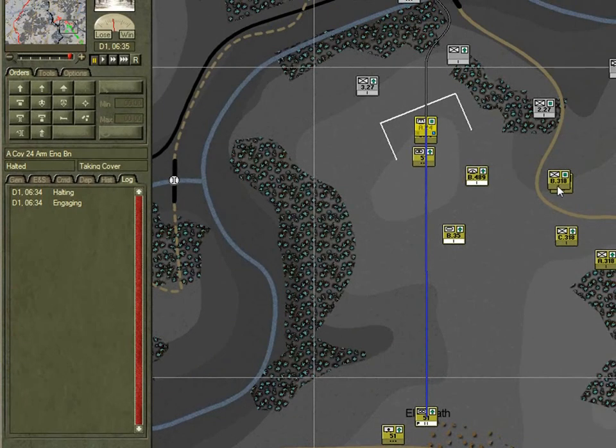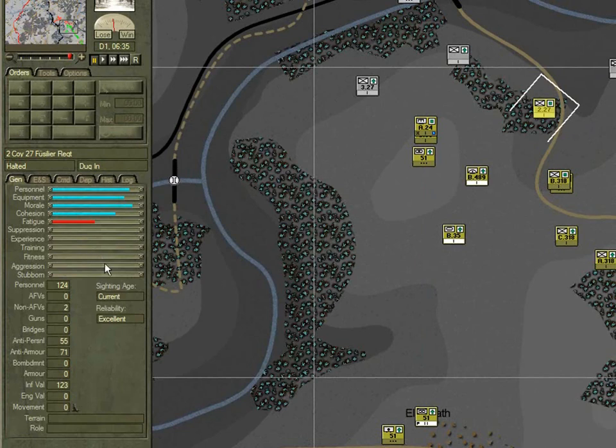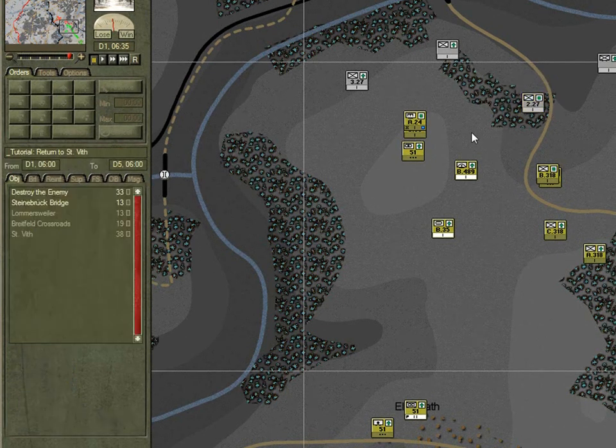Now we also have other units that are halting — B Company here and the enemy unit. You'll notice on the enemy unit now that we have a better intel report on it. It's current and it's excellent, and we know enough to know that it's from the second company, the 27th Fusilier Regiment. Another indicator of engagements are the fire lines that emanate from units.